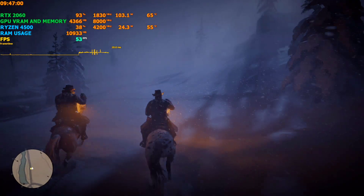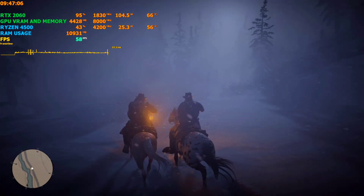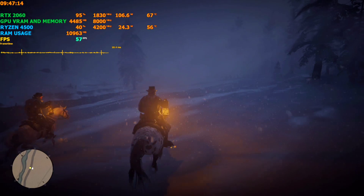Right now with these settings I am getting around 50 to 60 FPS. The visibility is a little low due to the snow and blizzard — you know, the first mission of RDR2 has very low visibility. But we are not here for the gameplay, we are here for the PS boosted mods, so let's begin.